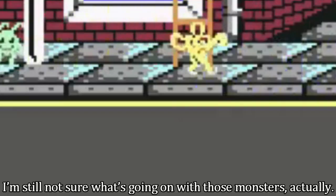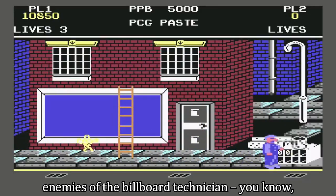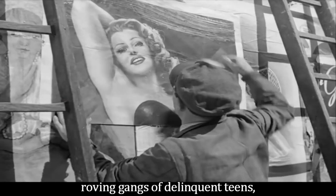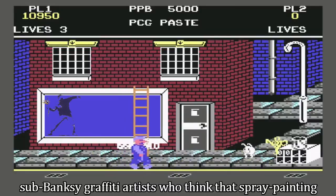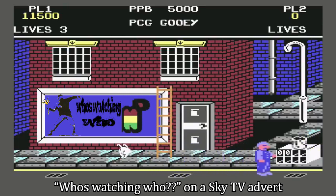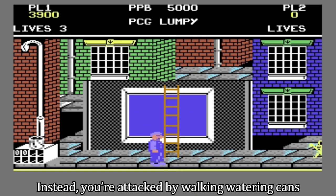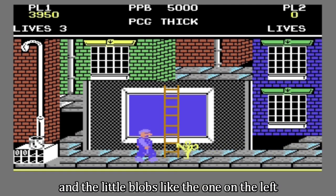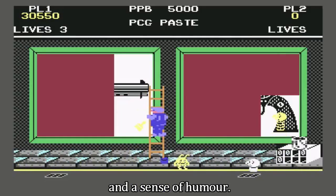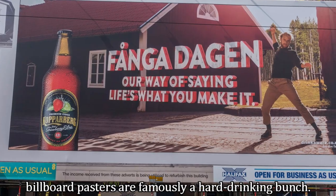I'm still not sure what's going on with those monsters. You'd think Bill's work would be interrupted by the common enemies of the billboard technician — high winds, roving gangs of delinquent teens, sub-Banksy graffiti artists who think that spray painting 'Who's Watching Who' on a Sky TV advert will really wake up the masses. Instead, you're attacked by walking watering cans and little blobs that look like Horace through a pair of antennae and a sense of humour. Maybe they represent Bill's DTs — billboard pasters are famously a hard-drinking bunch.